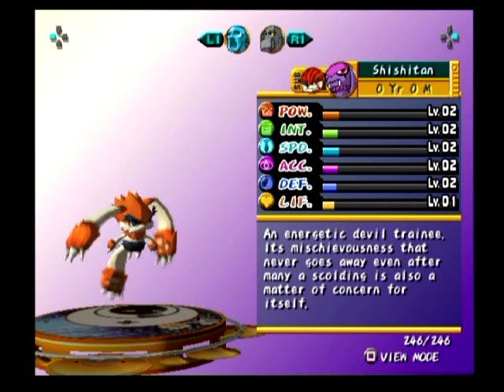And we're back with Guitens, the Shishitan, an energetic devil trainee. It's mischievousness that never goes away even after many a scolding is also a matter of concern for itself. That was a really wonky sentence.